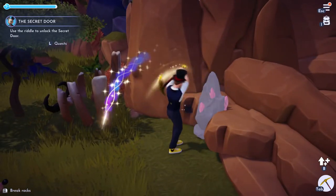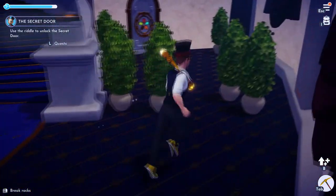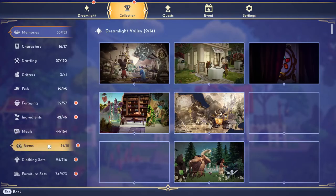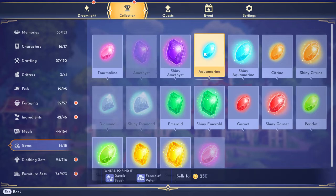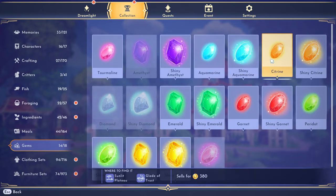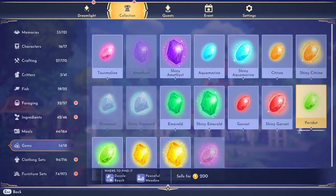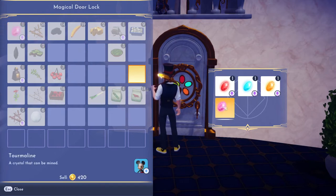I got all the jewels — you just need one of each color. I'll show you real quick in the collections which ones it wants. You need the tourmaline — I don't know how to say that — it's in Frosted Heights and Sunlit Plateau. The aquamarine, which is in Dazzle Beach and Forest of Valor. The centurine, which is in Sunlit Plateau and Glade of Trust. The garnet, which is in Peaceful Meadow and the Plaza — you should have plenty of those, and Mickey already gave you one to start. Once you get all those gems, just toss them in.